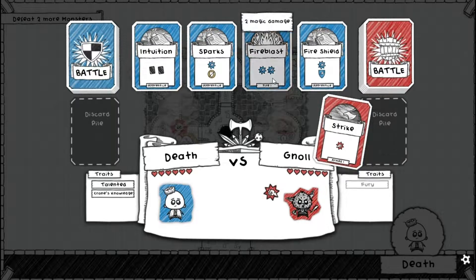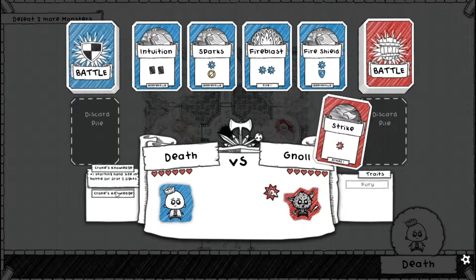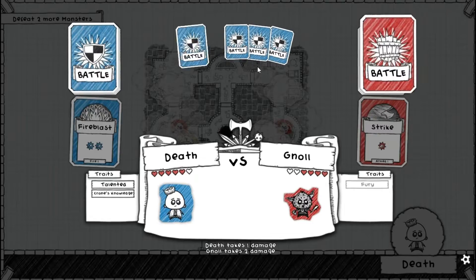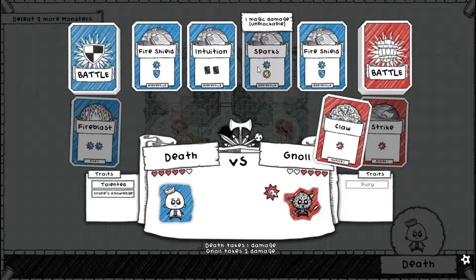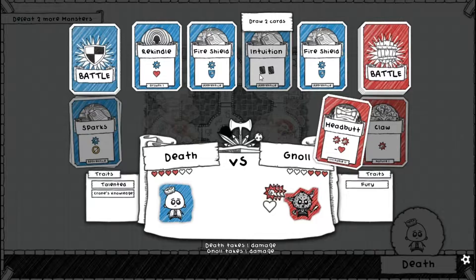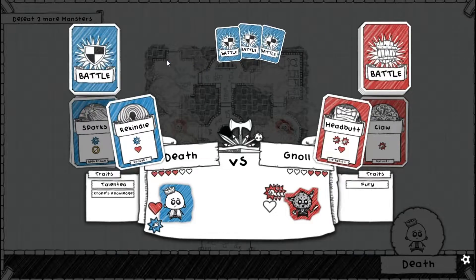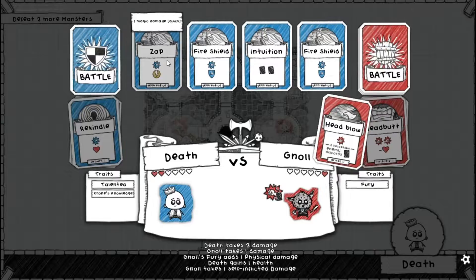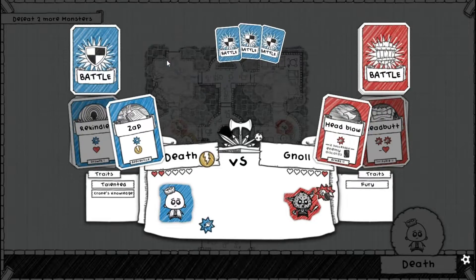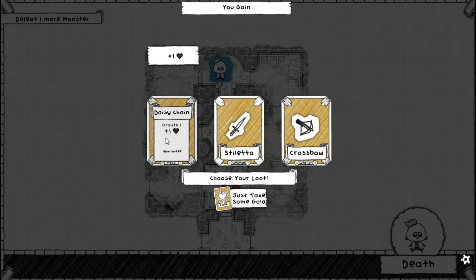He's going to do one damage to me anyway. I don't — let's just go ahead and use Fire Blast. I've got to be wary of the Fury on this guy's wall. So he's gonna do two damage and lose one. I can deal one and heal one, which means I only take one damage and he takes two. It's a good thing I got that because I would have lost if I hadn't picked that up.